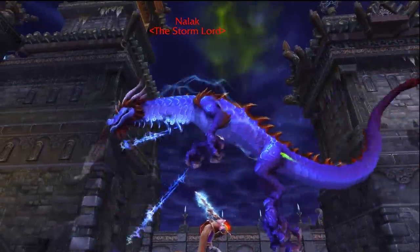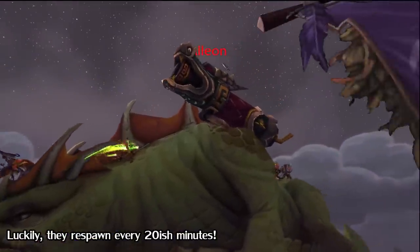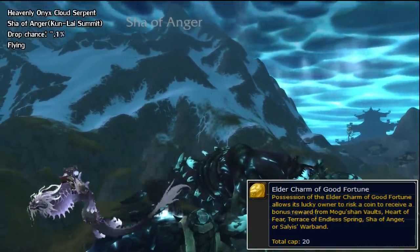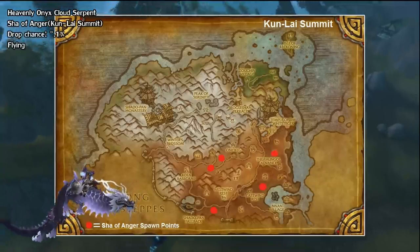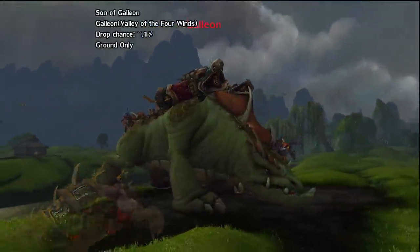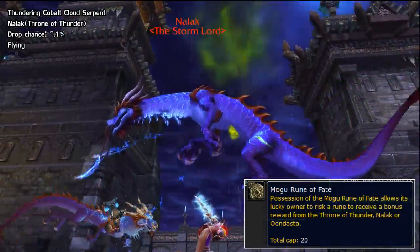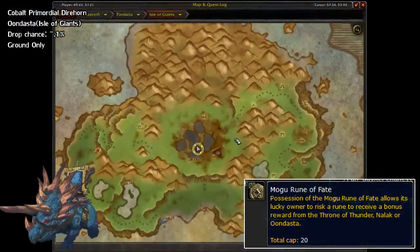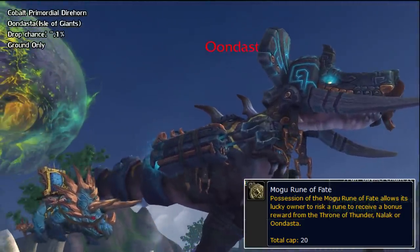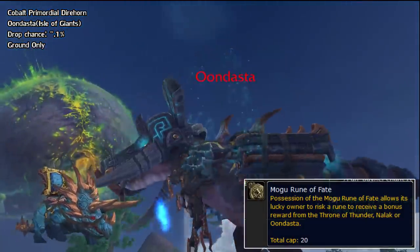We also have 4 world bosses that drop mounts. These won't be up all the time, so it's something you'll have to actively check. Just like normal raids, you can only get loot from them once a week. First, we have the Heavenly Onyx Cloud Serpent from the Sha of Anger in the Kun-Lai Summit — he has different spawn points. You also have the Son of Galleon from Galleon in the Valley of the Four Winds, the Thundering Cobalt Cloud Serpent from Nalak who spawns just outside the Throne of Thunder on the Isle of Thunder, and lastly the Cobalt Primordial Direhorn from Oondasta on the Isle of Giants. All of these have a very low drop rate of less than 1% — it looks like it's actually 0.1%. So bring those bonus roll tokens since they do work for these mounts.